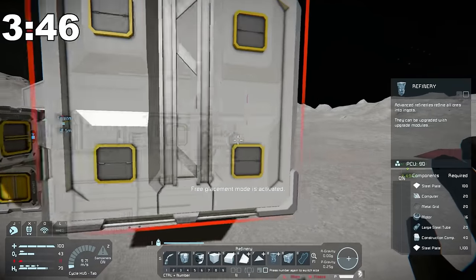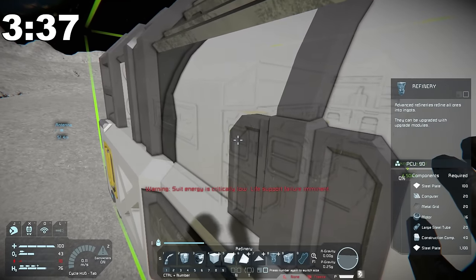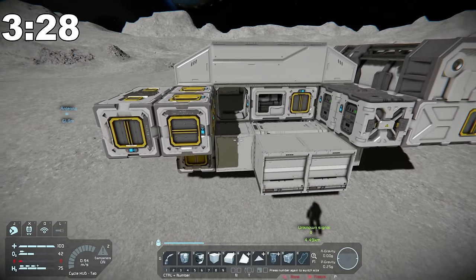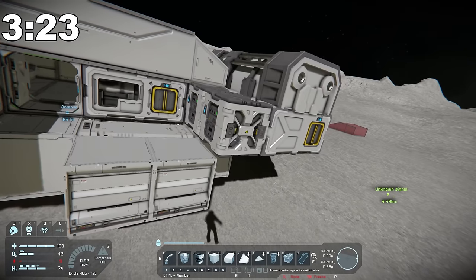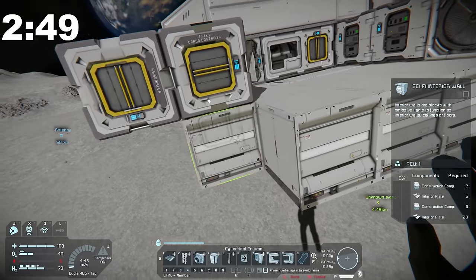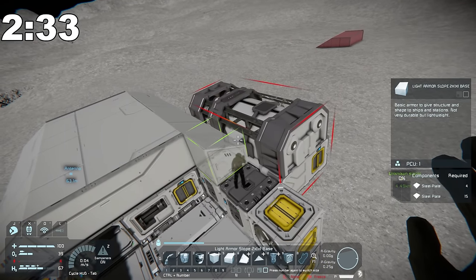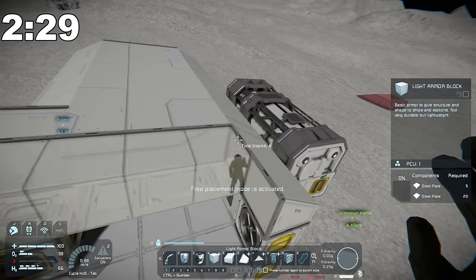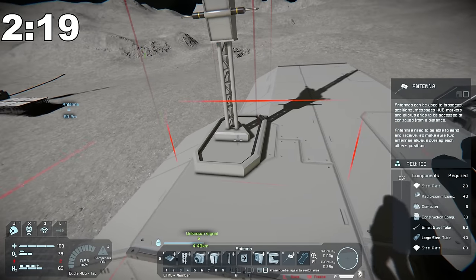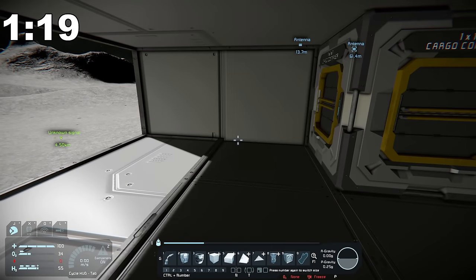With four minutes remaining, I really want to get an assembler and a refinery on here. I might stick the refinery on the outside and the assembler on the other side. I need to pressurize this room as well, so let's put a vent in here — there's our vent. Let's seal it up. We'll also throw an antenna up so we're on the same level as the one-minute base, and give this one a connector as well.